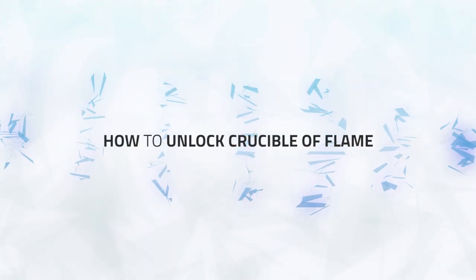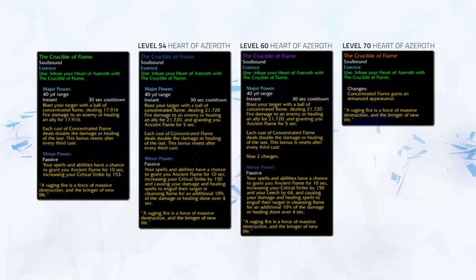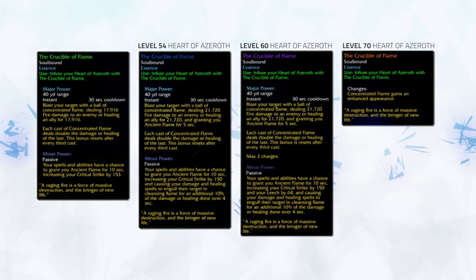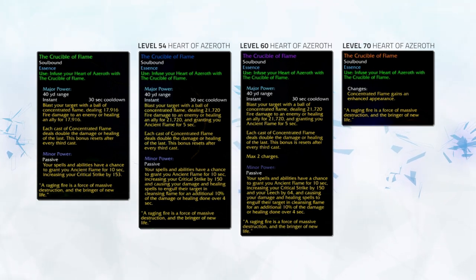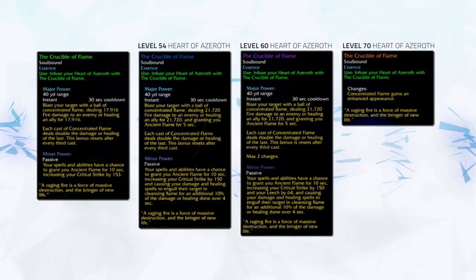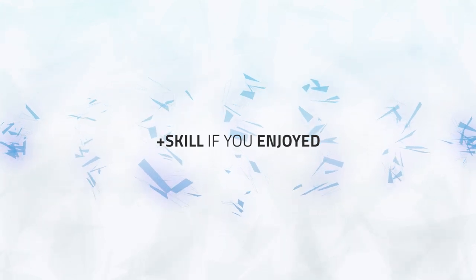Let's take a look at how you unlock each rank of the Crucible of Flame. Rank 1 is simple — it comes from the quest Mother Knows Best, which you do to unlock your Heart of Azeroth for essences. Rank 2 requires Heart of Azeroth level 54; head to your forge and complete a short quest chain. Rank 3 is also gated behind neck level — this time level 60. Once you hit level 60, head to your forge for another quest. Finally, for the cosmetic appearance you'll need Heart of Azeroth level 70.